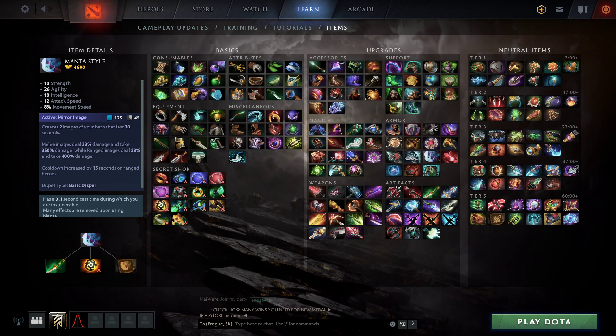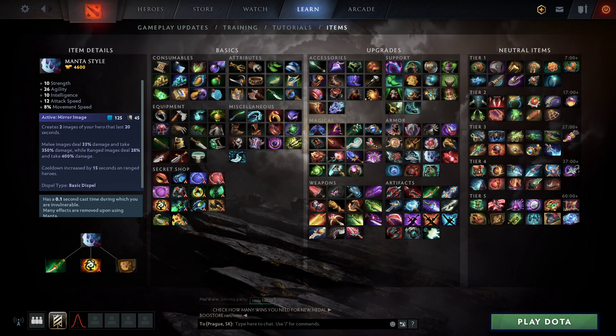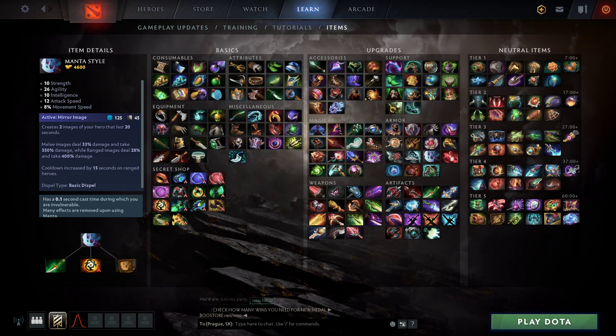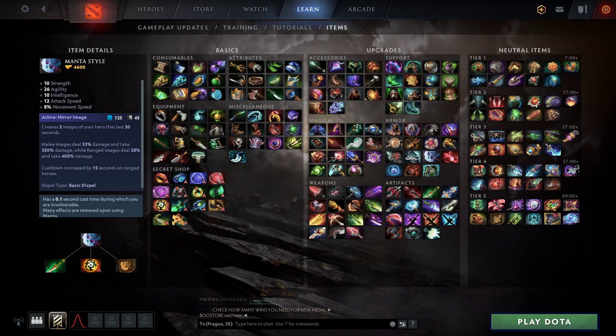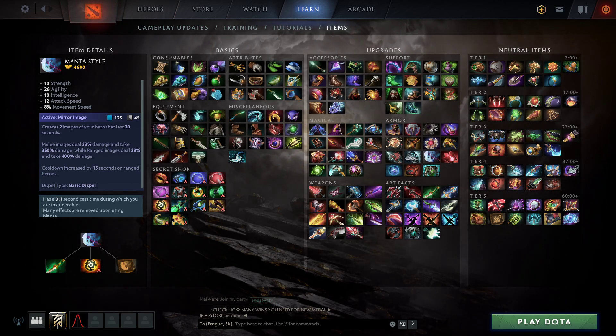Fourteenth point: using it when you're low HP will cause illusions to die fast, since they copy your HP. Fifteenth point: beware of having enough mana, since 125 mana is not a joke — especially versus mana burning heroes. Sixteenth point: first build Yasha over Ultimate Orb for the reasons of your job. Is it to be a tank hero with 10 stats on Ultimate Orb, or is it to farm faster? The answer is gonna be Yasha.